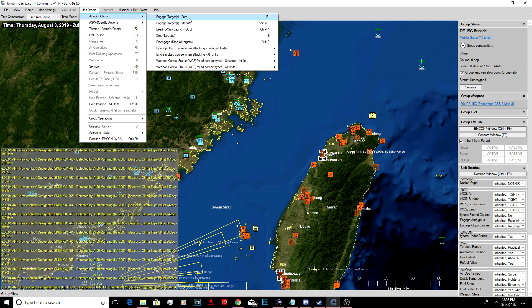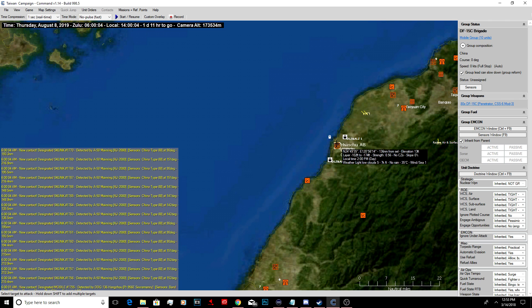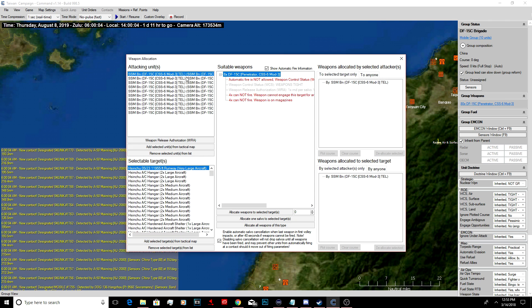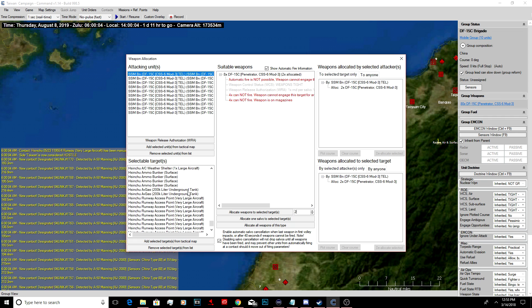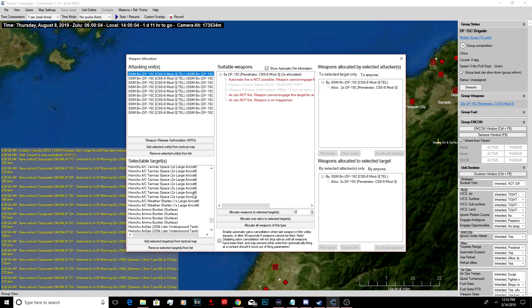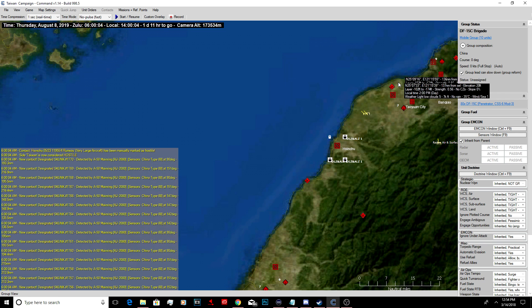Attack options. Engage targets manually. We're going to try to take out some air bases. Let's do two on that runway. If we can just nail the runway real hard. So we got two on that runway.